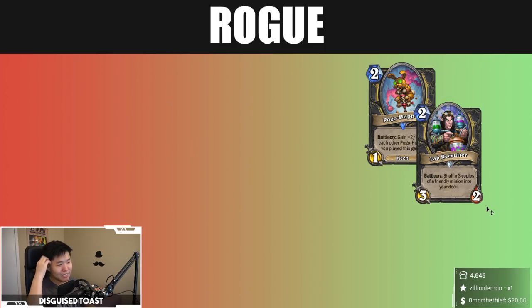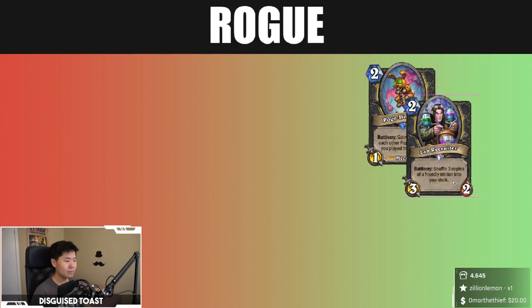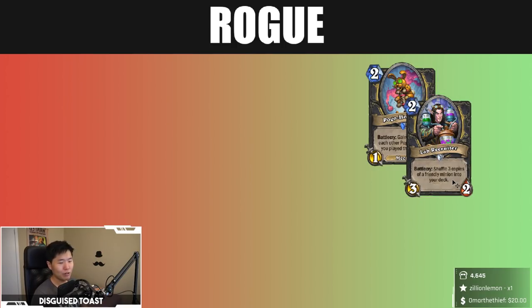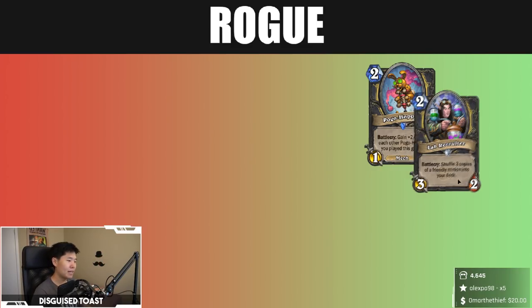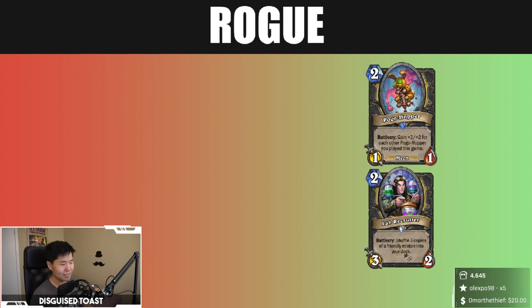Anything that delays fatigue and shuffles cards into your deck with vanilla stats — a card like this is always relevant. When you think about deck building with every expansion release, you think: I can get multiple copies of this card for two mana. So I like Lab Recruiter. It's really nice, again, for the flavor and the design.